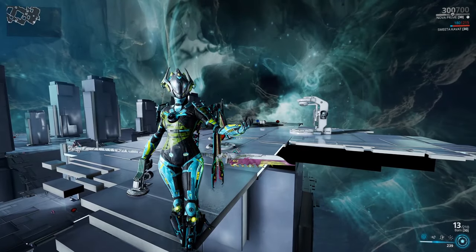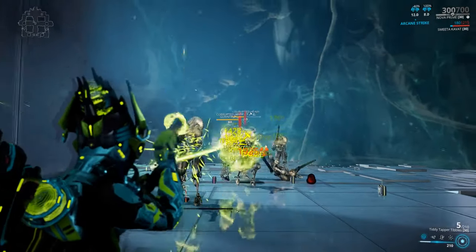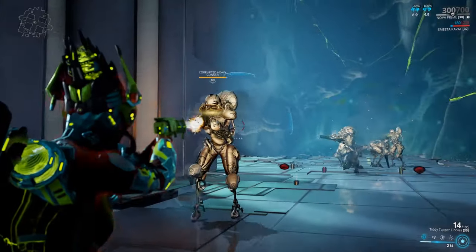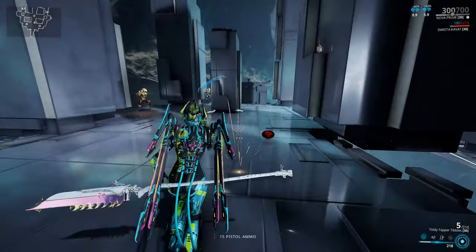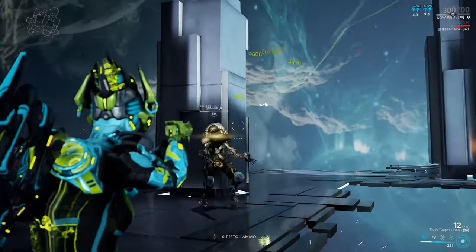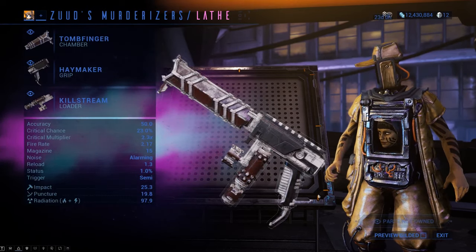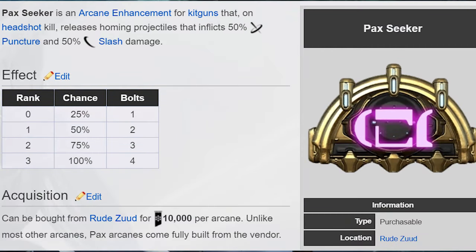And finally for number one, we have the Tombfinger. Which is currently my most balanced kit gun — being primarily crit based with 102%, it also has 38% status, which isn't terrible, but it procs elementals often enough. This one is built with Tombfinger, Killstream, and Haymaker for the absolute most DPS and critical output. All of these guns are of course using a max strength Pax Seeker, which tracks other heads when you land a headshot kill, dealing the full damage of the gun.